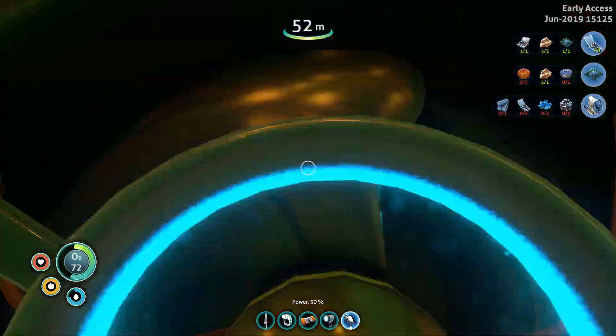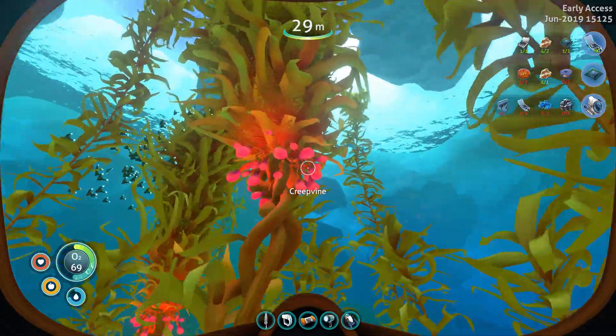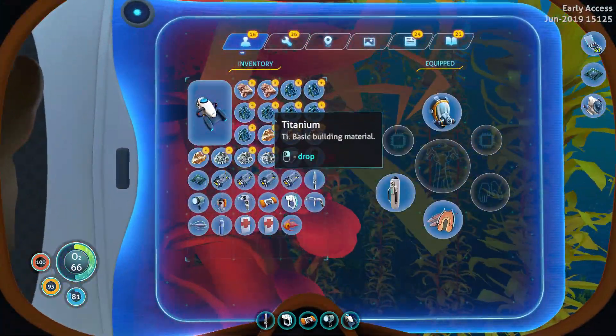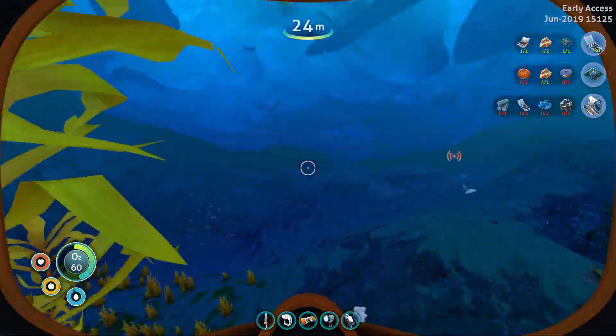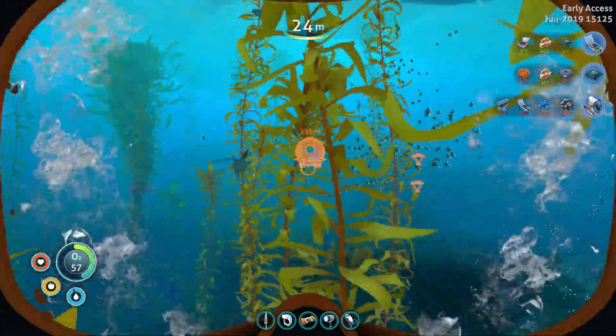We got everything we wanted to get out of here. Now we should be able to build ourselves a sea truck — if we can get out of here without dying. Which we are able to. Let's top off our water and head back to the pod to make ourselves a sea truck.